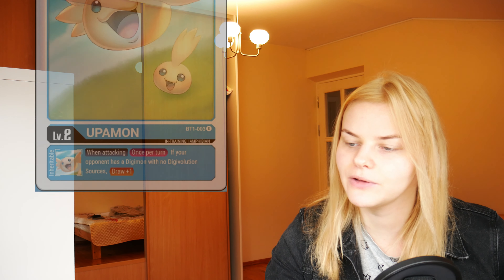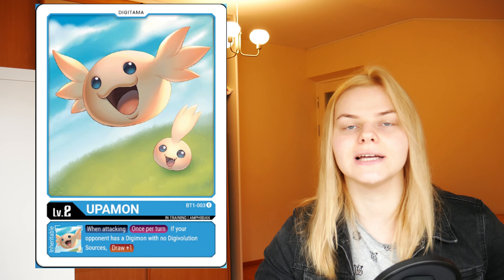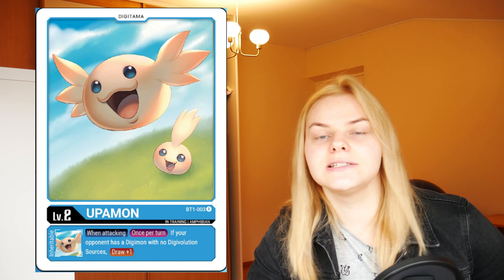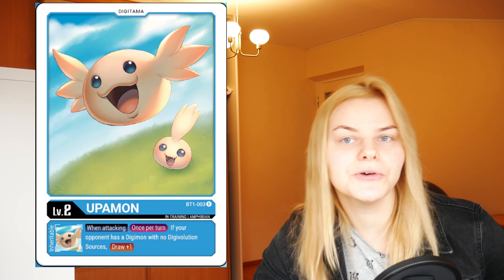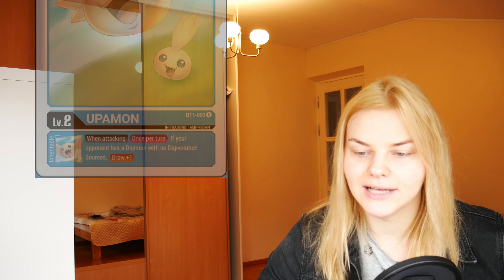The most often used Digitama egg we will see in blue Digimon decks is Upamon. Upamon has the inheritable skill: once per turn, if your opponent controls a Digimon without Digimon sources, you get to draw one card when this Digimon attacks. Originally this Digitama was supposed to be used in decks that discard a lot of digital sources from your opponent's side of the field, but I can definitely see it being played in any other blue deck as well.